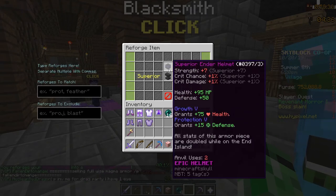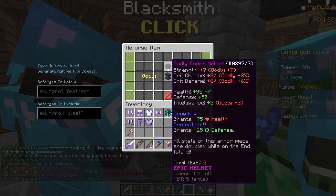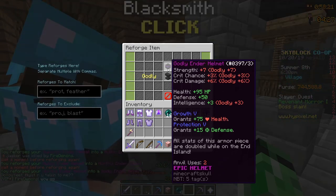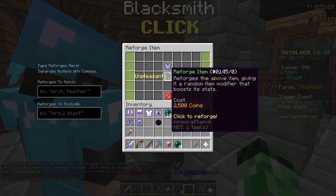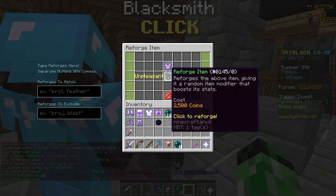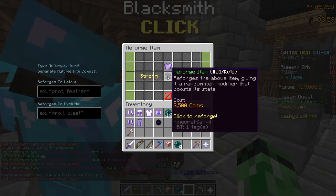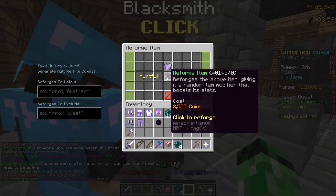What does Superior give? Strength and Crit Chance — that's not bad, but I'm pretty sure Godly is slightly better. This is also using like all of my coins. Godly — I'm pretty sure you want Godly or Zealous. I think Godly is what I'm going to go for at the moment. If I get a Zealous reforge, I'll see what it offers and then decide. I'm pretty sure Godly is better. I do have about 700k coins, so I should be fine to get all of this Ender Armor reforged.